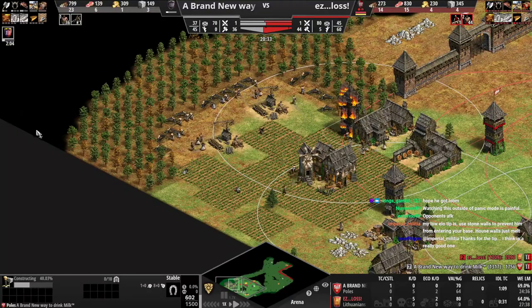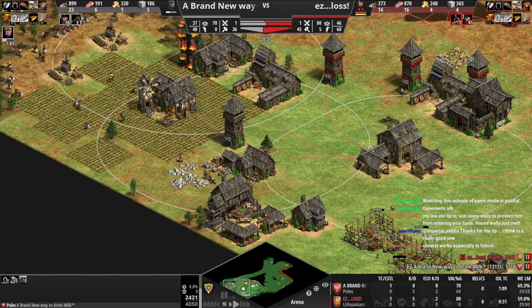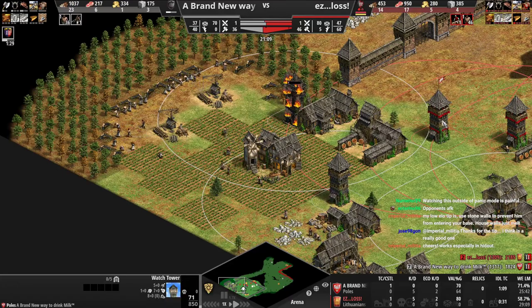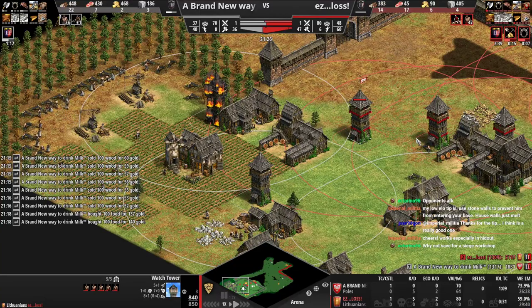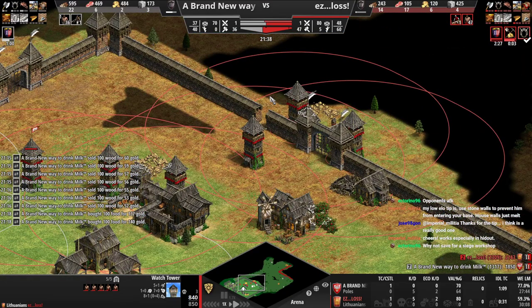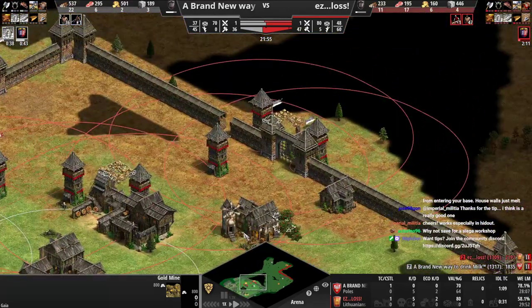This map as I said isn't great for Poles when you get pushed back because there's no extra space in the back, so wasting all of your good farming land here is really bad. These should have been forward - you could use them as part of a wall and then fall work back here. Often times people will go for an archery range with their trush these days on Arena, because then they can put archers inside and get the vills to work on something.